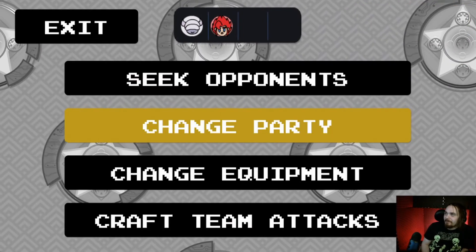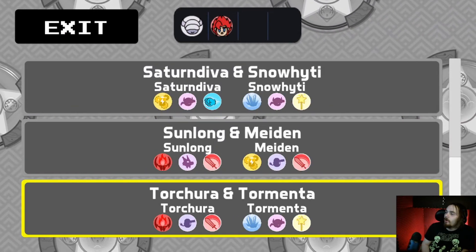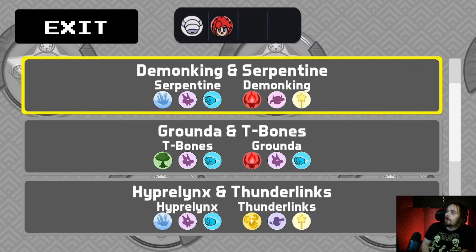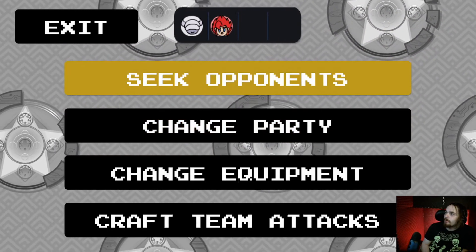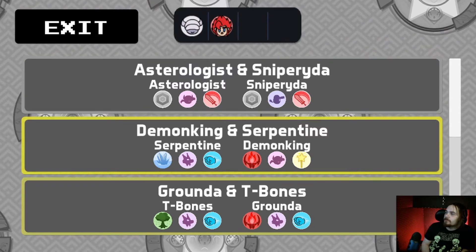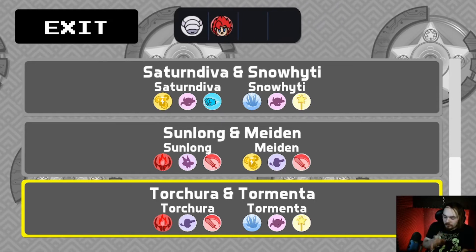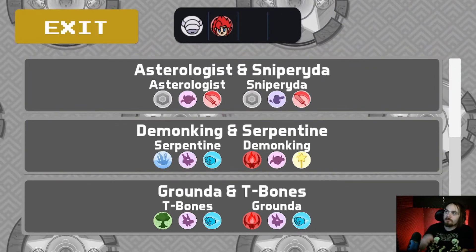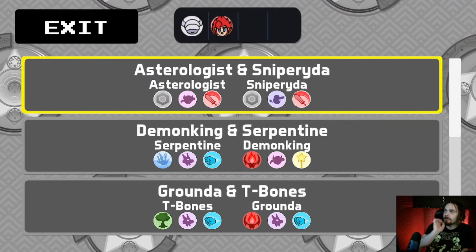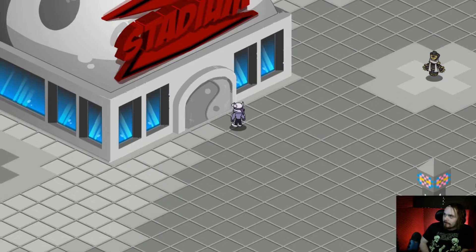So I can select all of them, but I'm not allowed to go in. Seek opponents. Oh... Okay. I can go up against — I can choose. So it's like the normal arena, but I can go back and fight anybody with whoever I want. So for this first one they're both neutral, so it doesn't really matter. You have Astrologist and Sniperita.